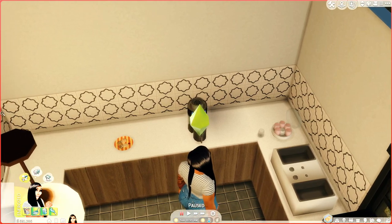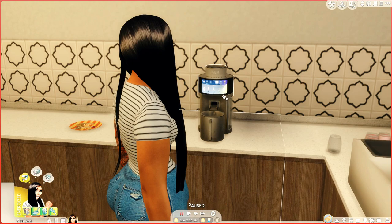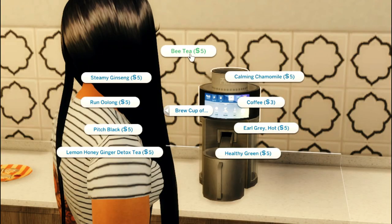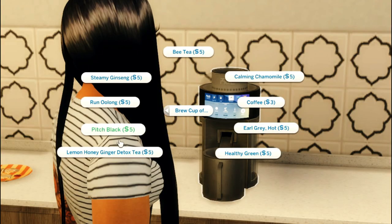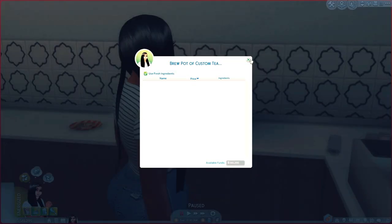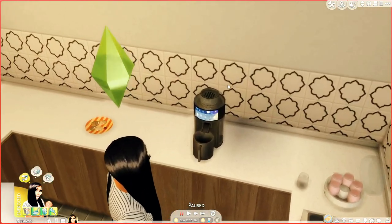Right here we have a little tea maker, which I think is by HMB but I could be wrong — I'll link it below. She can brew a cup of tea and the options are: BT steaming, ginseng, oolong, pitch black, lemon honey ginger detox, healthy green, Earl Grey, hot coffee, calming chamomile, and custom teas if you have those. It's a lot of options.